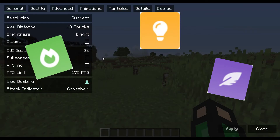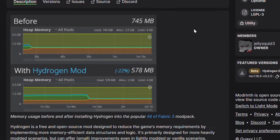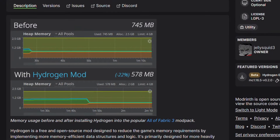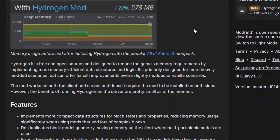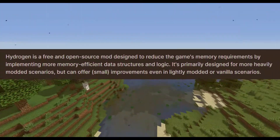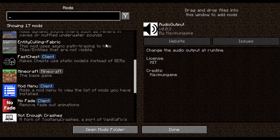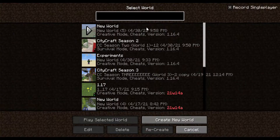While the previous three mods already seem like pretty impressive work, the Hydrogen mod — which by the name you can already guess is made by the same creator — uses a pretty effective way to better the performance of Minecraft. According to the maker, it reduces the game's memory requirements by implementing more memory-efficient data structures and logic. In simpler terms, this mod helps when running a large number of mods or packs, and it is most definitely something you should consider using if you are going to play with a lot of mods.